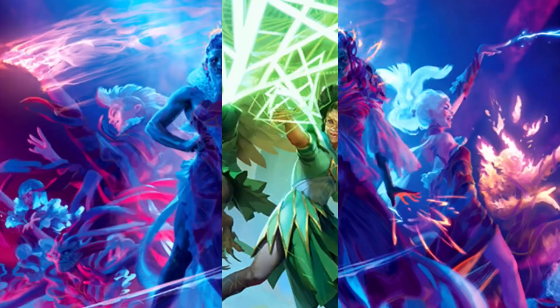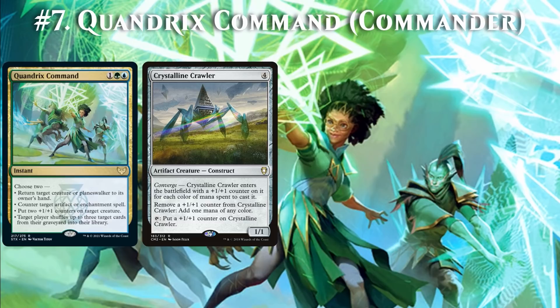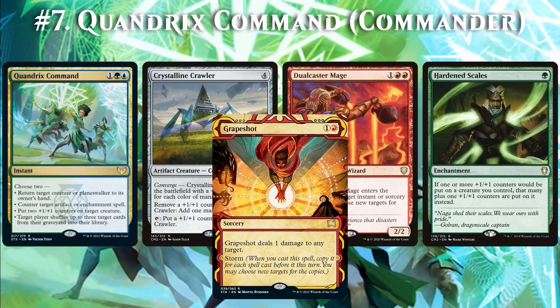One Quandrix Command is nice, but infinite is even better. This is possible in Commander with Crystalline Crawler. You cast Quandrix Command with the 'return target creature to its owner's hand' mode and the 'put two +1/+1 counters on target creature' mode. With Quandrix Command on the stack, we copy it with Dualcaster Mage. The copy bounces Dualcaster Mage and puts the +1/+1 counters onto Crystalline Crawler. Thanks to those counters, this turns into 3 mana — exactly enough to recast Dualcaster Mage. The end result is an infinite storm count, so we can top off with Grapeshot for the win.